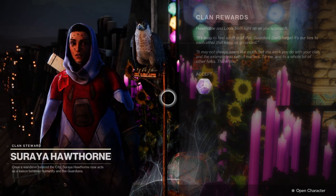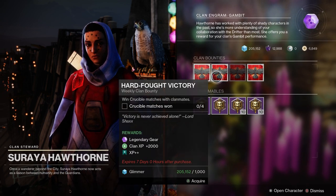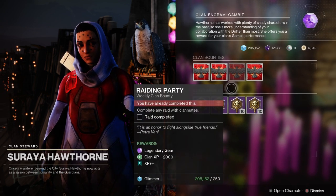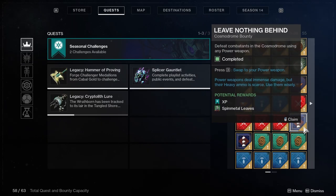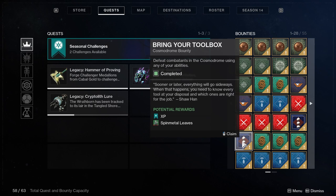Hawthorne has a total of eight XP++ bounties, but they rotate: three for Crucible, three for Gambit, one for Strikes, and one for Nightfall. These require doing activities with your clan. If you total all of those up, that's 26 XP++ bounties, which will give you a big jump start.